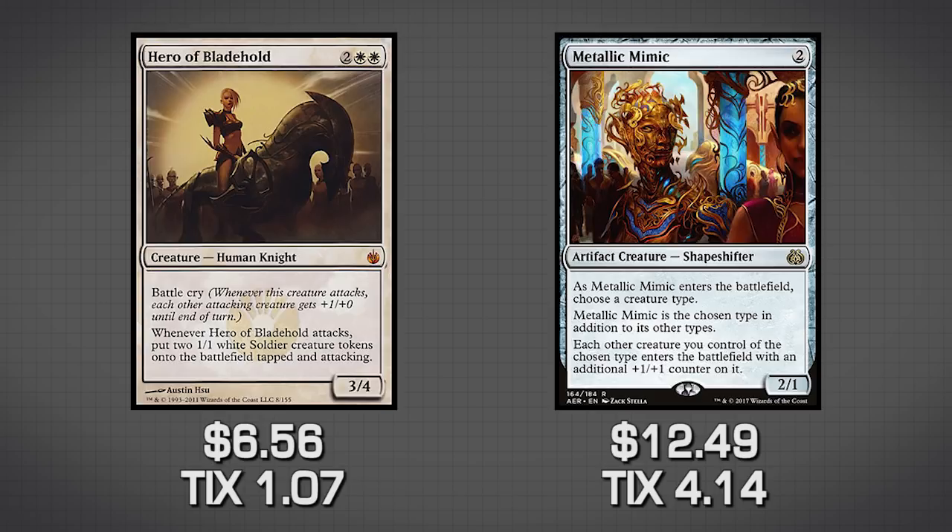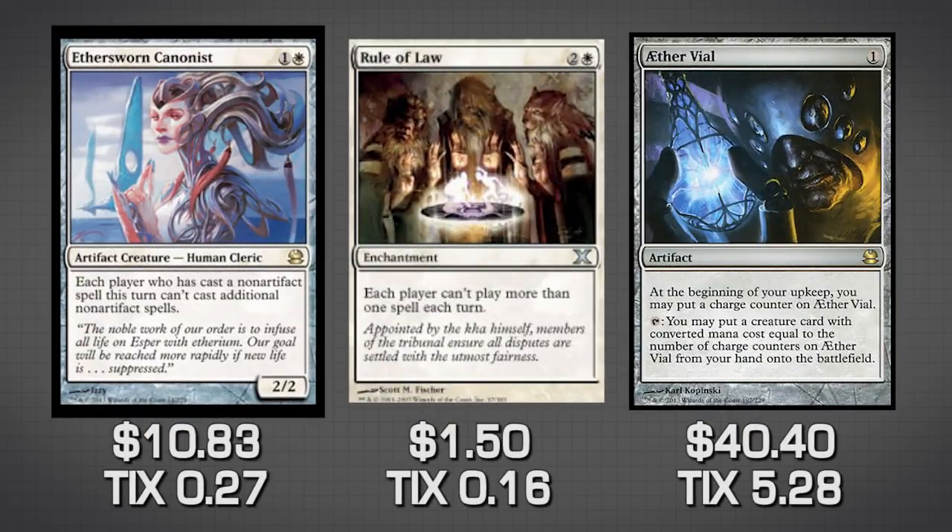The last three upgrade cards take us in a slightly different direction: Ethersworn Canonist, Rule of Law, and Aether Vial. All three shift this deck into a more tempo-based build where you're preventing anyone from doing a lot of things. Because you're playing on tempo — one spell per turn — your threats get bigger and bigger. With Aether Vial you can also sneak in extra creatures, which is the really good thing about a tempo-based deck. I haven't tested it out myself, but building a strong tempo-based Knights deck could definitely be a way to go.